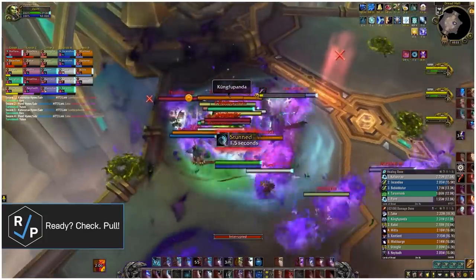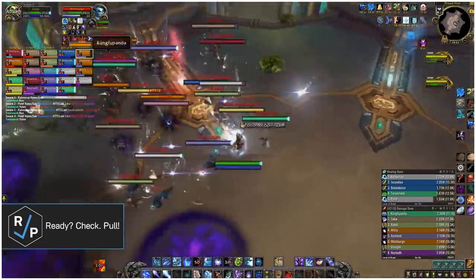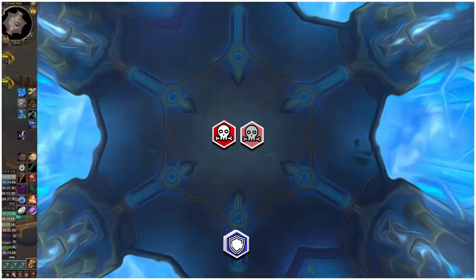At some point, everyone turns against each other and you gotta find the two bad imposters. This is a really crazy mechanic and requires some serious communication skills from the raid. You can bloodlust on pull or when Mal'Ganis gets to full energy for extra damage and healing.